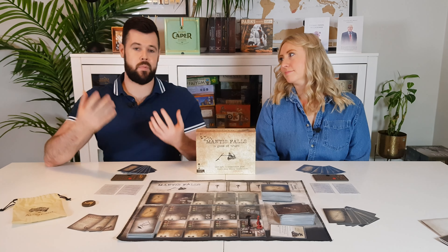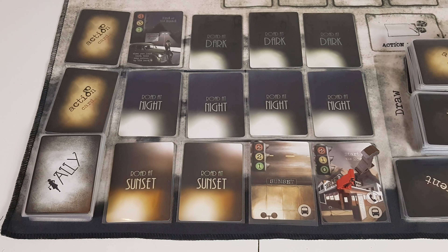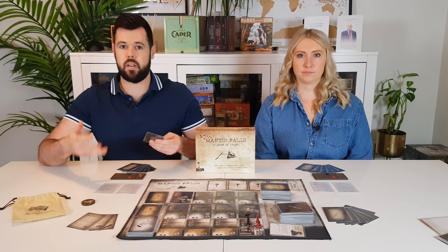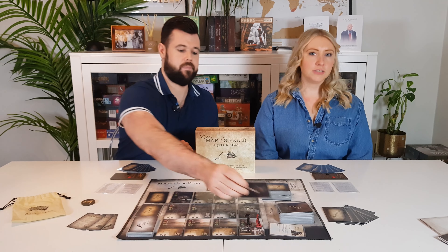Then everyone will begin at the start of the road. On your turn, the first thing you'll do is decide whether you want to move forward one space or not. Whether you do or don't, you'll then draw an event card. These can be seen or unseen. If they're seen, everyone at the table will look at it and get to read it. If it's unseen, only the player who drew it will get to know what it says.